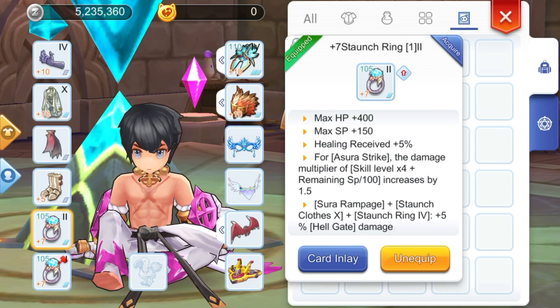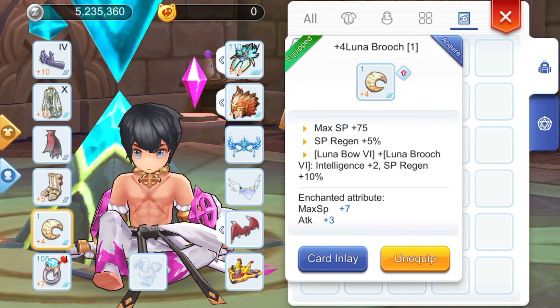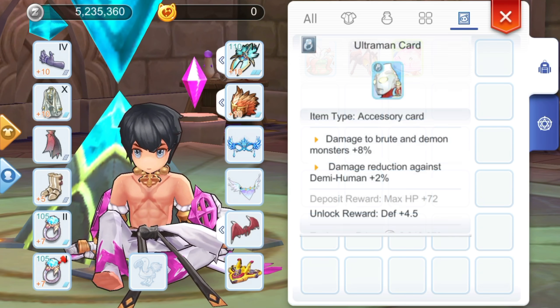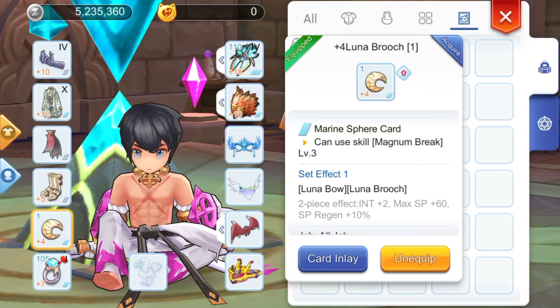For the accessories, you may opt for the Staunch Ring for the bonus multiplier for Asura Strike, plus additional HP, SP, and healing received. Upgrading its tier also gives bonus attack. You may also go for the Lunar Brute for additional SP and SP regeneration. Note that any accessory with a good sharp blade or physical damage increase enchantment may also be suitable. For cards, depending on your target, you may inlay an Ultraman card for plus 8% damage to Brute and Demon monsters, or a Kaho card for additional damage to Earth monsters. You may also invest in an extra slotted accessory with a Marine Sphere card for the ability to use Magnum Break for additional percent attack.